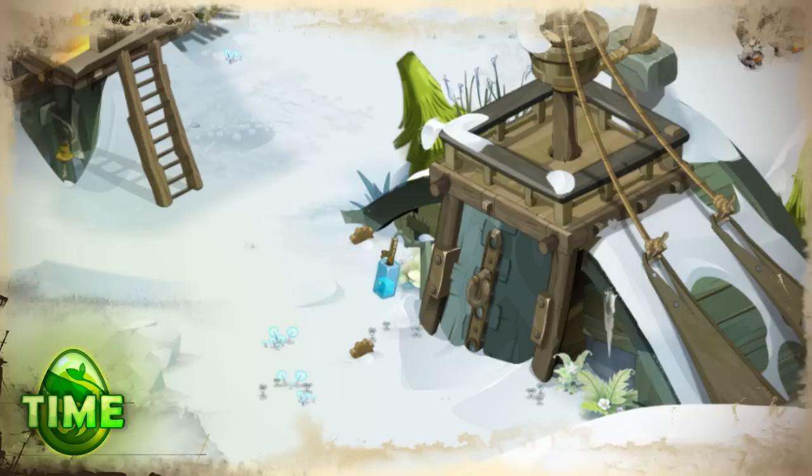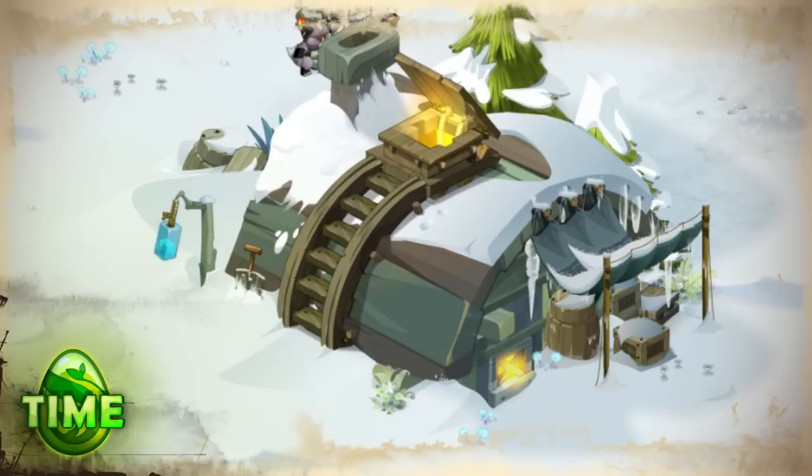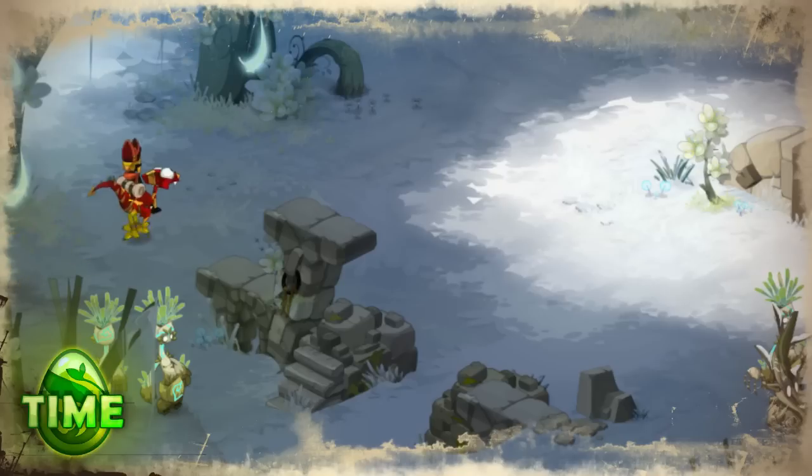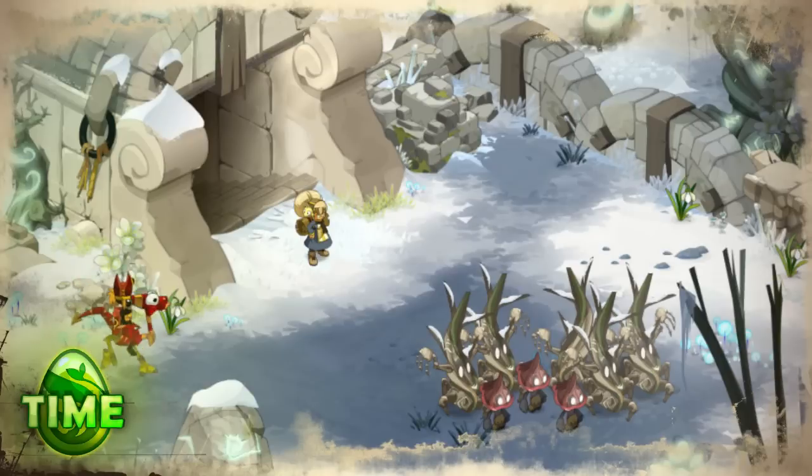Coriander's lair is suited for teams of 4 to 8 characters who are approximately level 180. Thanks to the modular dungeon system, you'll be fine if you bring along 4 characters, although this tutorial will explain tactics for teams of 8. We'll give you information and tips you need to make a successful first attempt at the dungeon, as well as suggestions for which classes can help you finish strong. Let's start with an introduction to the monsters and the spells they have at their command.